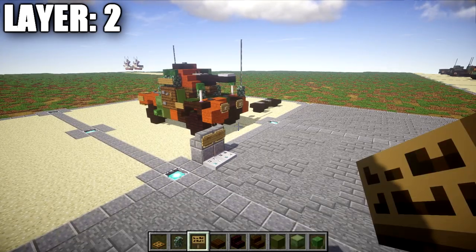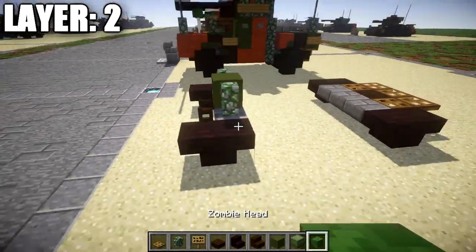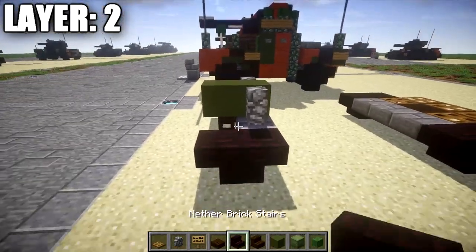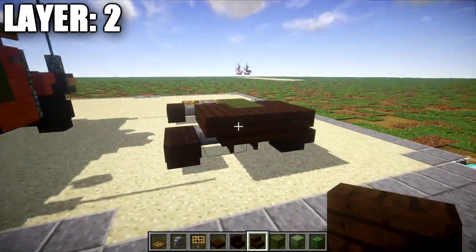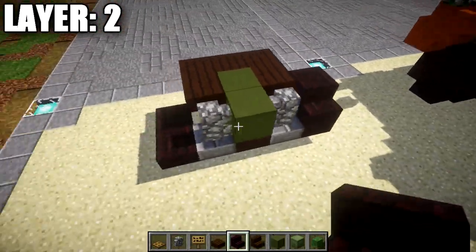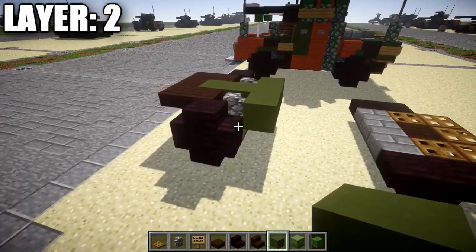Moving on to layer two. Start off by taking a green hardened stained clay block and place it on top of this dark oak wood top slab in the middle. After that, place down a cobblestone wall on both sides. Then place down one more green stained clay block coming off this middle one going toward the front, and place down a dark oak wood upside down stair on both sides of this green stained clay block. After that, place down a row of three upside down dark oak wood stairs across the front — the two on either side are corner stairs and there's a regular stair in the middle.